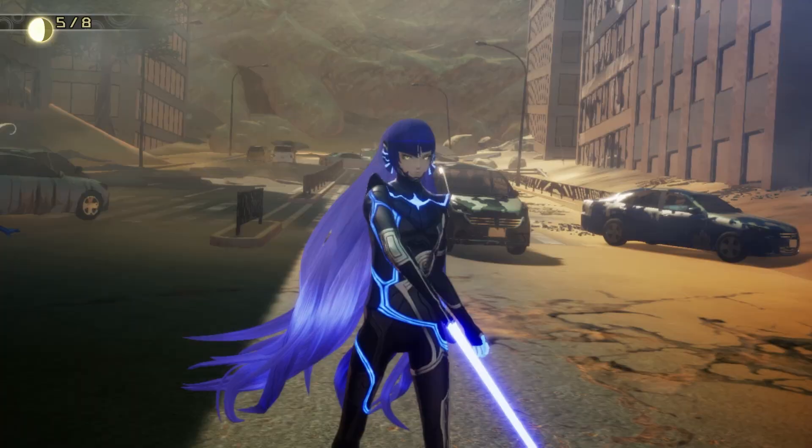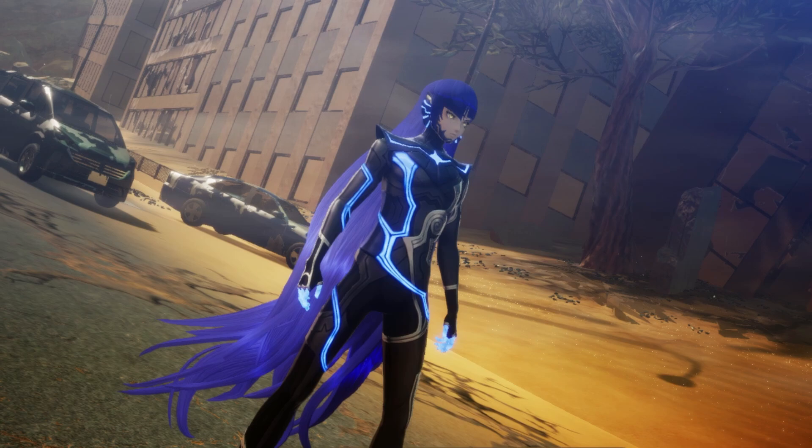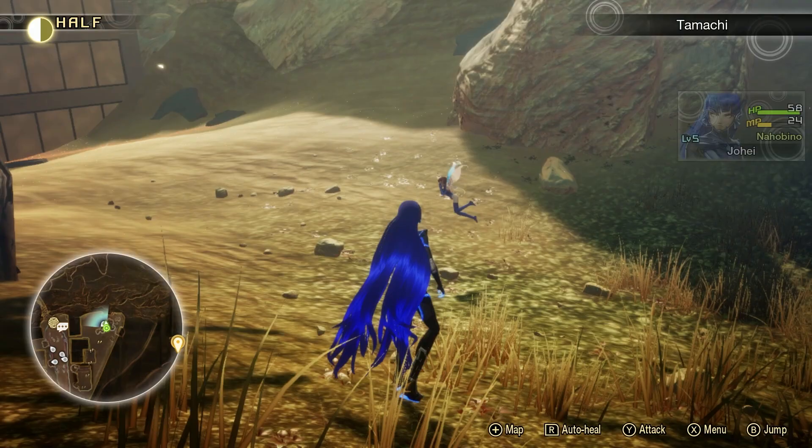If you have a demon in your party and you're fighting the same demon, you can end the battle automatically just by talking to them. It's a nice little trick to keep in the back of your mind when you're struggling. This might be someone's first SMT game, so just want to pass that knowledge on.